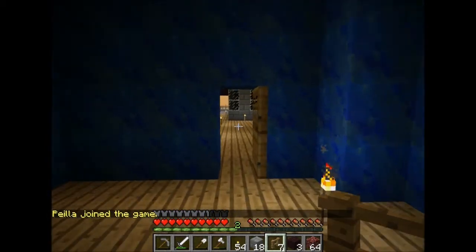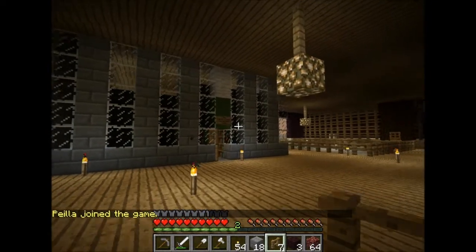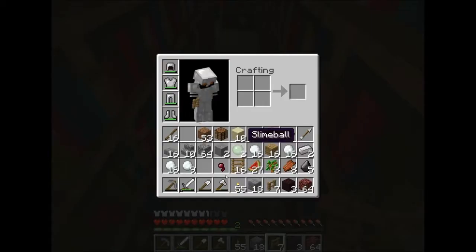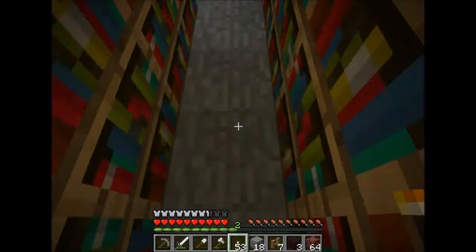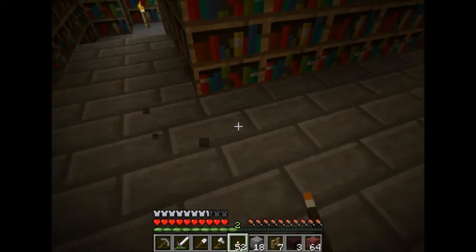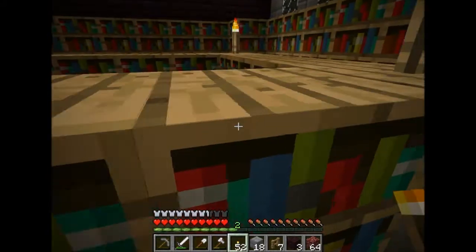By the way, this is called the Ender Inn. I got permission from Vintage Beef to use that name. This room is my temporary sleeping quarters — I use two of these beds. I mostly spawn in that bed, but sometimes I'll spawn in the other one. This is the dining area — I made it open with a fence post in it. And this is my nether room; I'm probably going to put nether water in here when I get the chance.